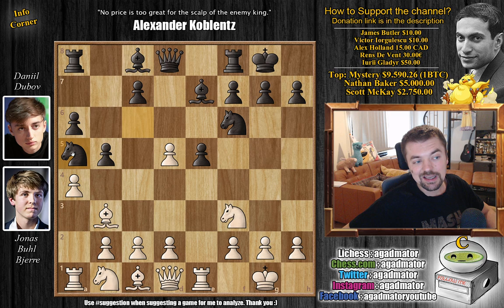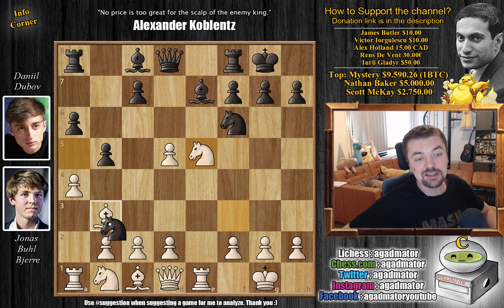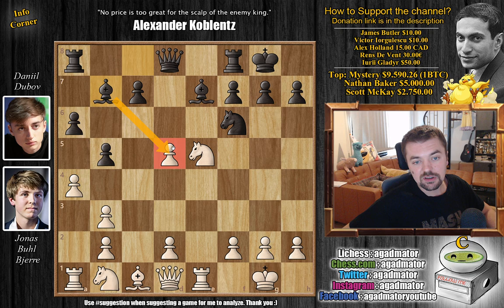White completely ignored that continuation and after Dubov's D5, he accepted the gambit — E captures on D5 was played, attacking the knight. And now Dubov just goes Knight to A5, attacking that Bishop on B3, offering yet another pawn on E5. Jonas captures it; we have Knight captures on E5, and now Knight captures on B3. There are some similar games, but after C captures on B3, this position has never been reached again — already as of move 11, we're in novelty territory.